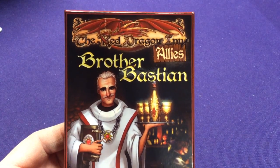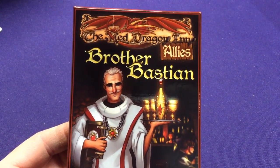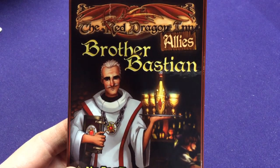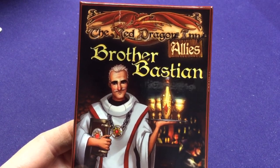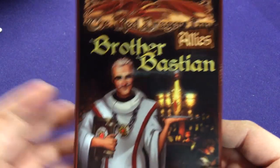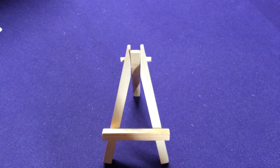Hey everyone, it's Jason. Welcome to another Red Dragon Inn and Allies unboxing. This is for the solo character, Brother Bastian. He's a human cleric, going to the other people and part of the Korath clerics. We have like Orba and Serena — a couple other different characters all part of that same little world. He has a fun deck to play, very interesting.